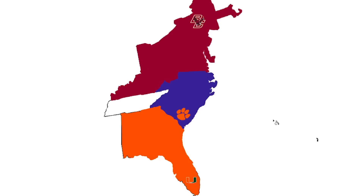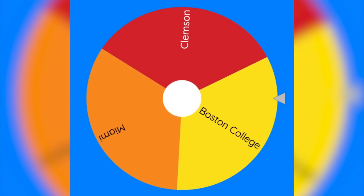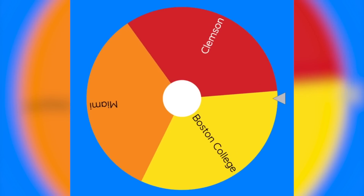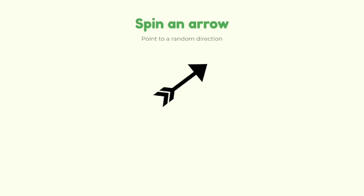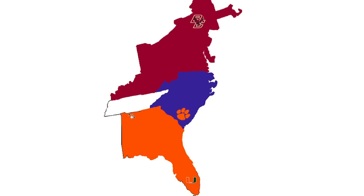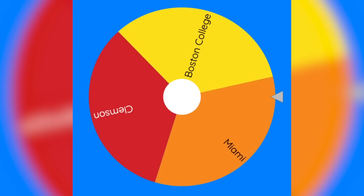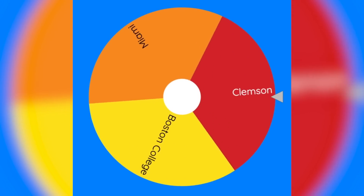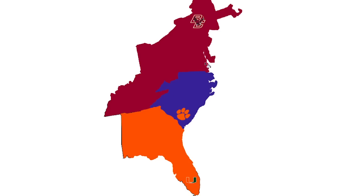Now we are down to the final three teams. Let's see who will be playing next — it's Boston College, just barely. They will be going to the southwest and gaining an empty state. Boston College is the biggest so far. Let's move on to the next one — it looks like Clemson will be playing, going north, which means they will be playing Boston College.